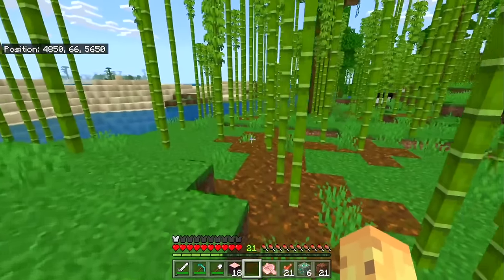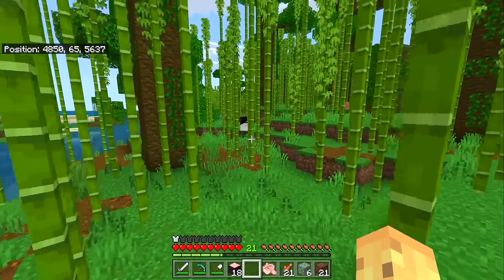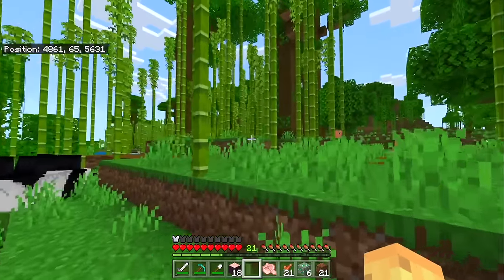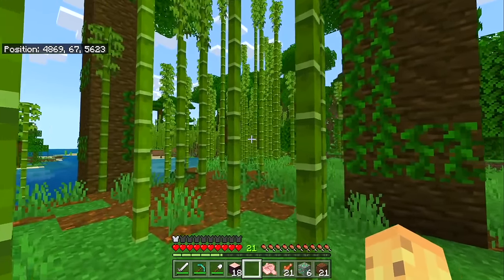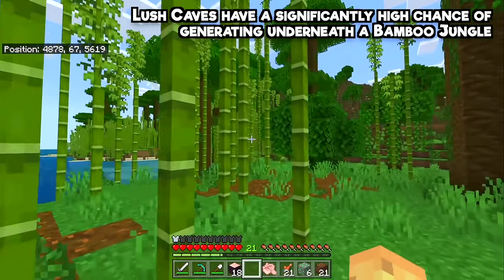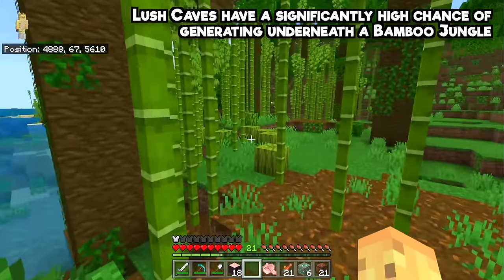Most people have a vague conception of how temperature works in Minecraft — hot biomes tend to spawn together. But if you know about heat, you probably don't know about humidity, which is a real concept in Minecraft. As little sense as it makes because rain is either on or off for your entire world, humidity in the biome actually means different biomes are more or less likely to spawn around it. This means bamboo jungles are almost certain to spawn with a lush cave below them.